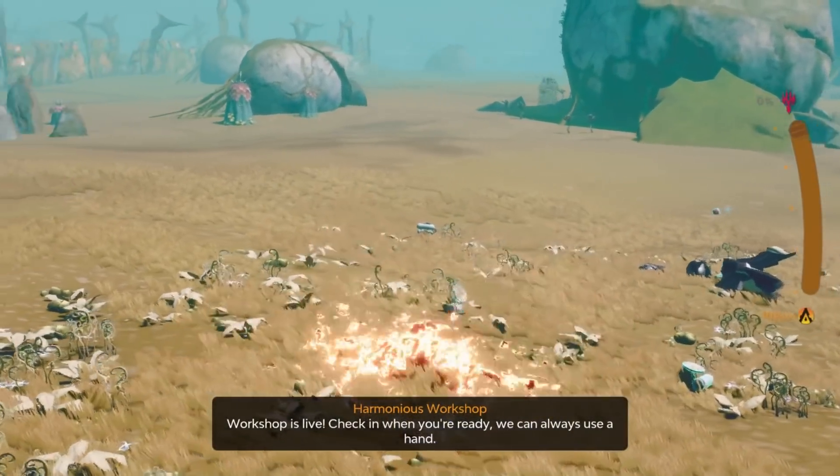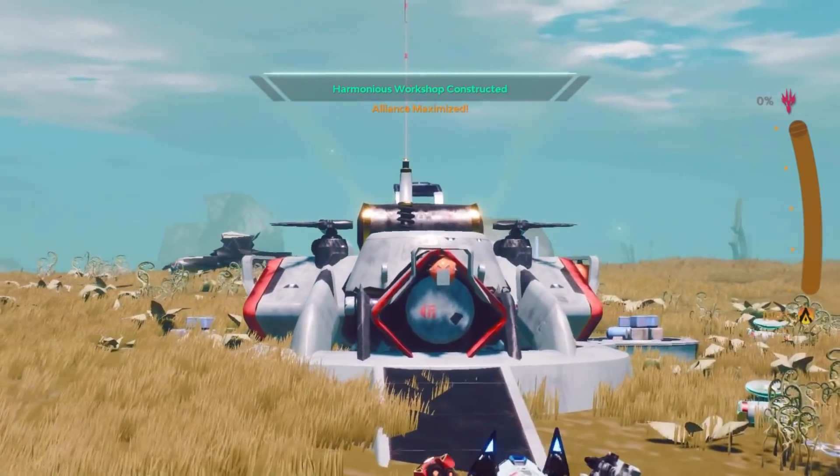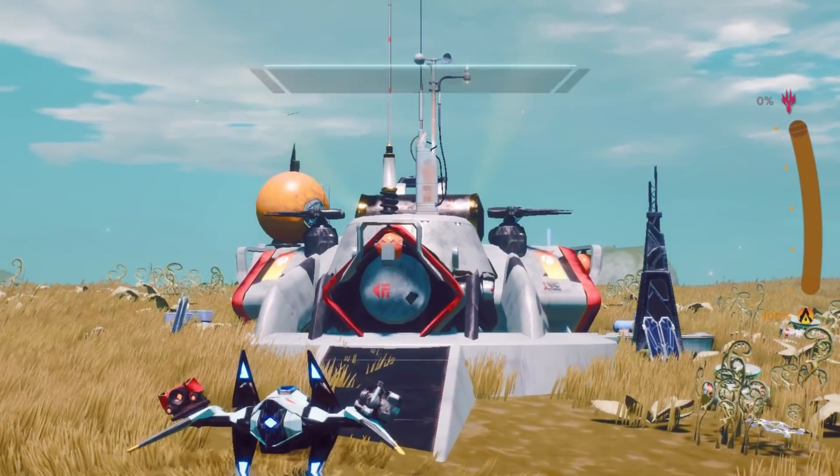Workshop is live! Check in when you're ready. We can always use a hand. I want us to use it on a Prime. Oh boy, I would use it on an extractor.